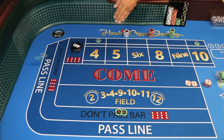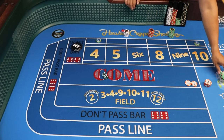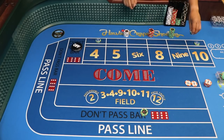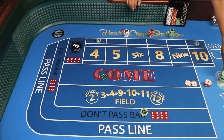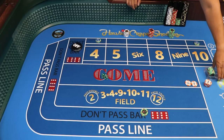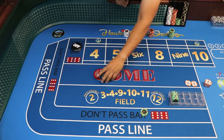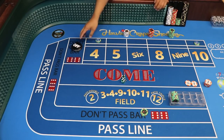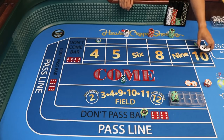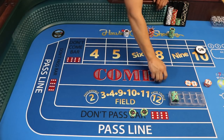Shooter two — dice out, that's a yo-11. Bad number for us — we lose this $50 don't pass. No problem, the 2s and 3s should balance out. Dice out — that's a 3! Three pays $50 — balanced right into the rack. Dice out — that's a 10. Okay, this is what happens when the 10 hits: the puck goes on the 10, we lose the lay 10. We tell the dealer to bring down the 4 lay, put it on odds, take a quarter and place it on the 4.